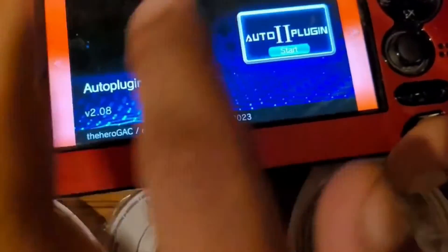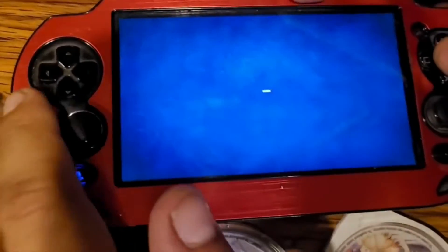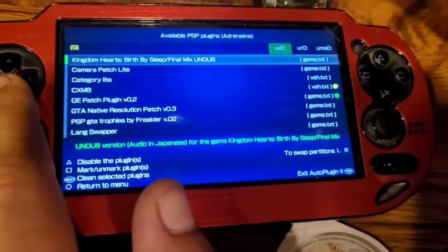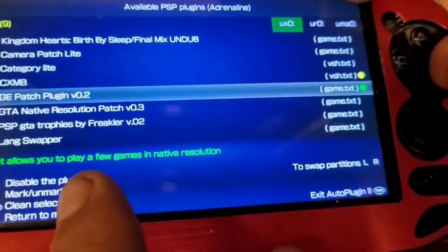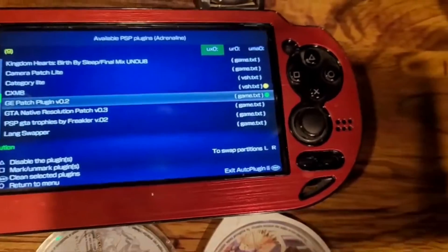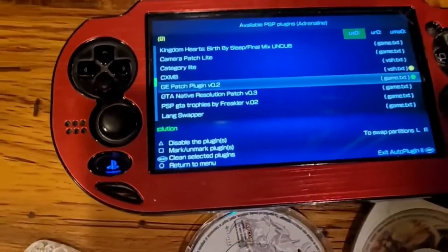Now click on Auto Plugins. Just a few more steps to get your PSP games running in HD. Go to PSP plugins — plugins for Adrenaline. We already have Adrenaline installed at this point. Go to the patch called GE Patch Plugin. What this does — as it says right there in green — is it allows you to play games in native resolution, which upscales your games up to four times. There is a small compatibility list though, so not all games work — you can Google the compatibility list to see which games work best.